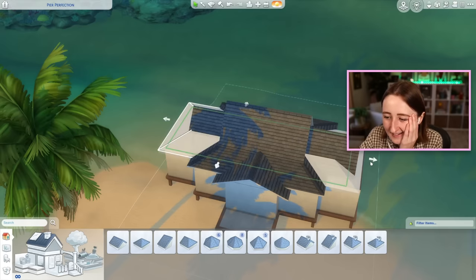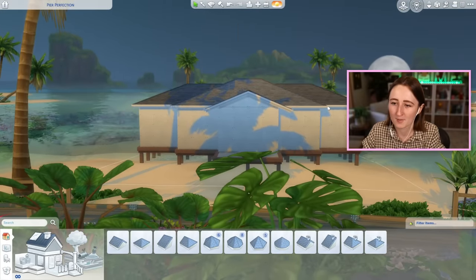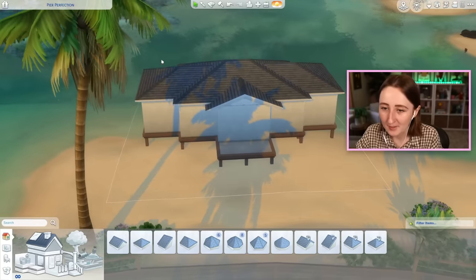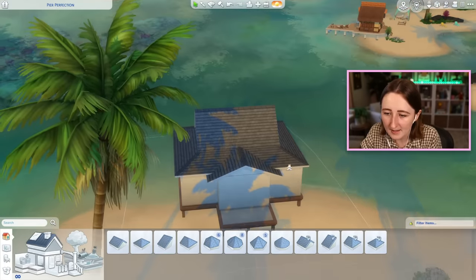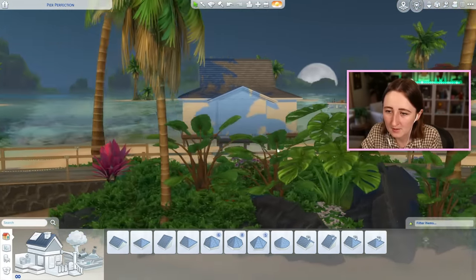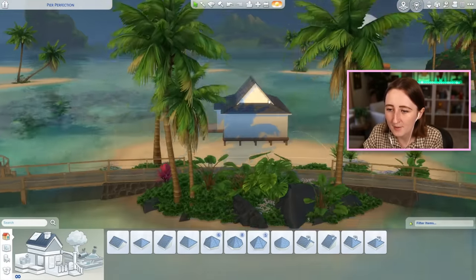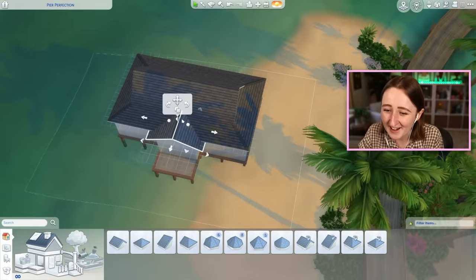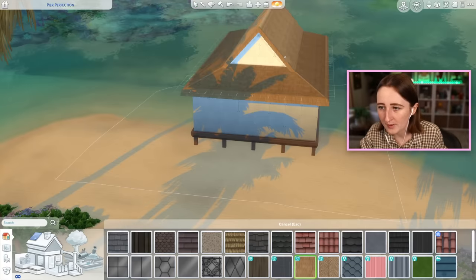This actually looks kind of bad. I don't really know what I want this to look like. Please disregard everything I just did — let's start over, or maybe just make it smaller. The houses that exist by default with this sort of roof shape are usually facing this way, and that actually looks better. So we'll use the island living roof trims.